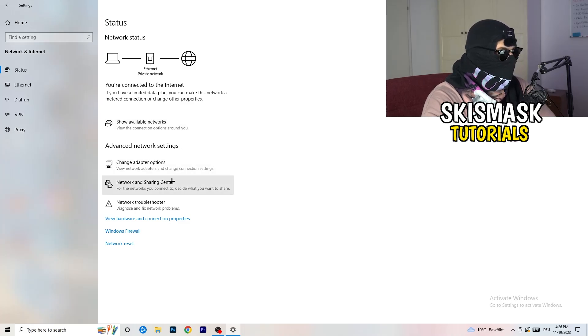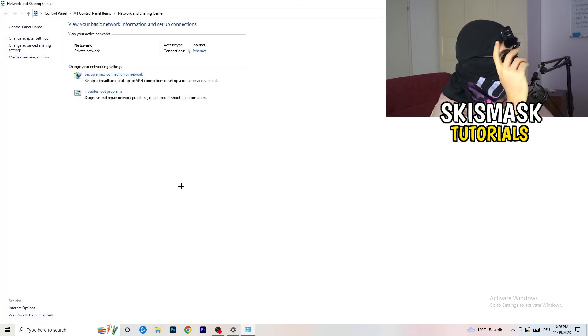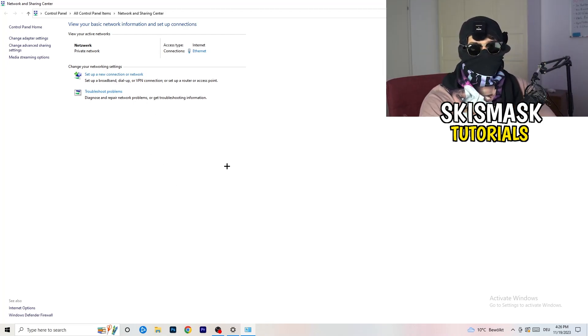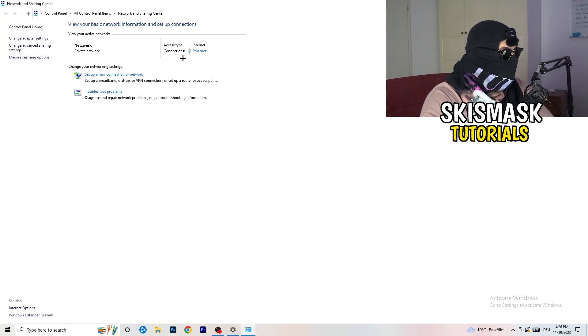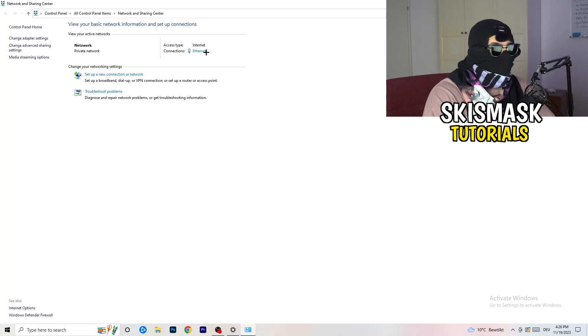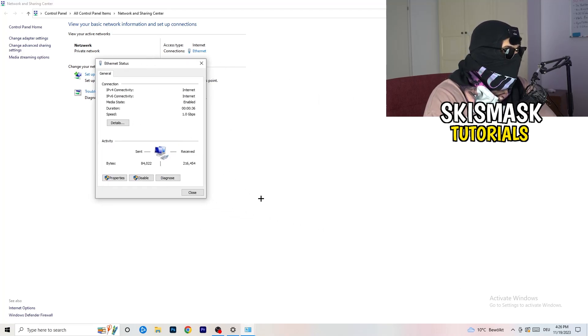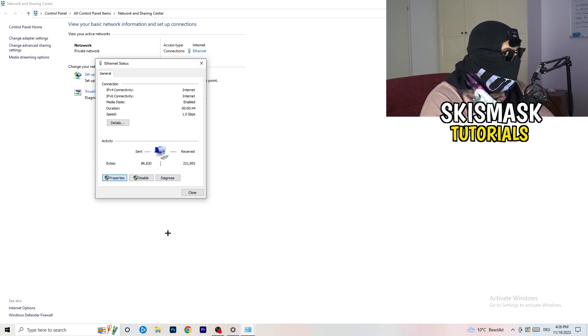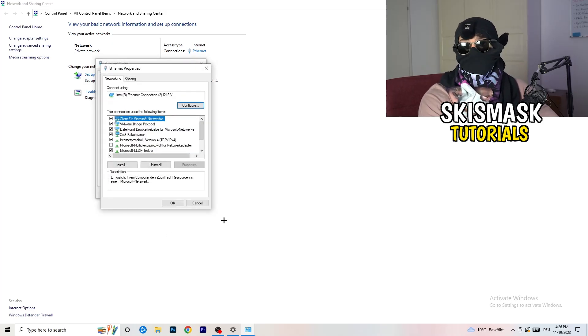Now go to Network and Sharing Center. Here you can also go to Troubleshoot Problems and use Windows to find any network-related issues. You'll also see your connection listed in blue text — for me it's ethernet, for you it may be Wi-Fi. Click on that, and from there you can click Diagnose to diagnose your connection. If nothing is wrong, click on Properties.